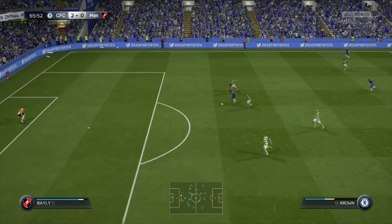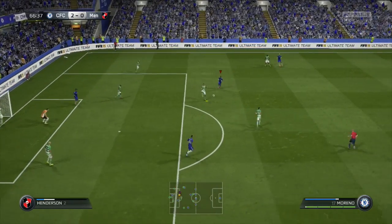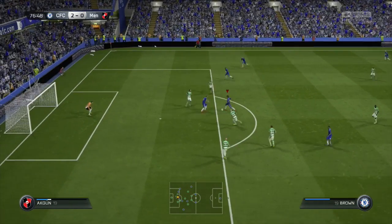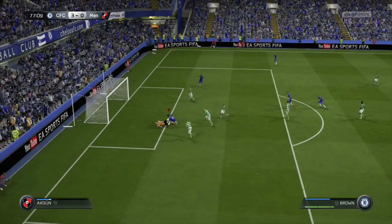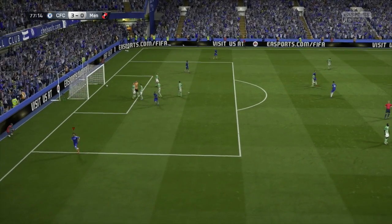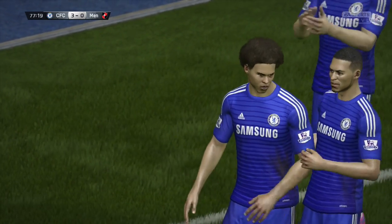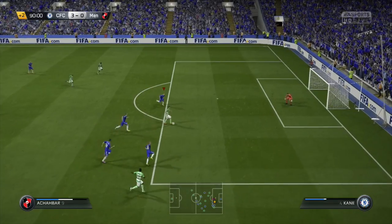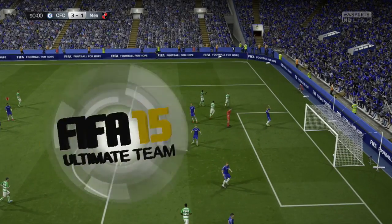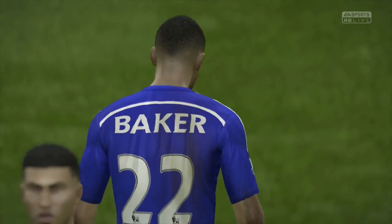Isaiah Brown could be through again for his second goal of the game — he goes around the keeper and puts it straight into the post. Lewis Baker slips one through to Isaiah Brown, who gets tackled by our own player, but he's still through and does manage to scramble in a goal. He redeems himself for that horrible miss. They do put one in, but we've still won the game. Final whistle!